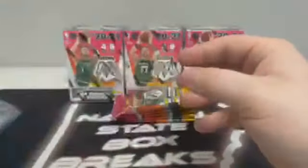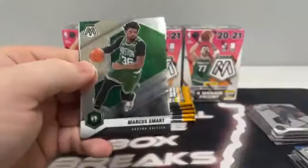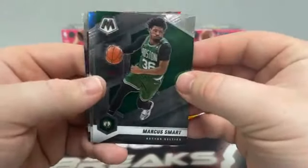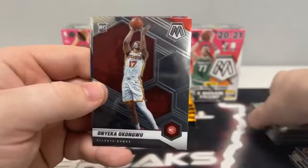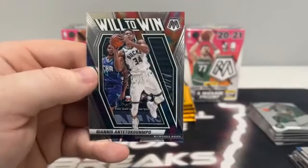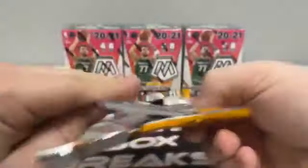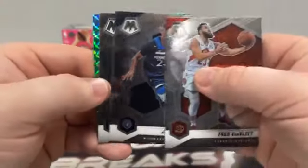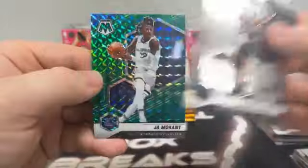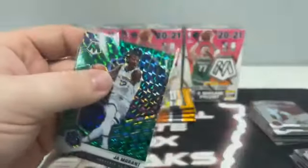Shoot me a message on eBay so I know who I'm talking with — don't want to mix up the Timberwolves slot. Pack three: Marcus Smart, Julius Randle, Okongwu on the rookie card, and a Will to Win of Giannis. Pack four: Fred VanVleet to the Raptors, Jarrett Culver to the Timberwolves covering Devin Vassell on the NBA debut, and a second-year green mosaic of Ja Morant for the Memphis Grizzlies.